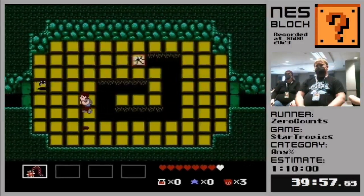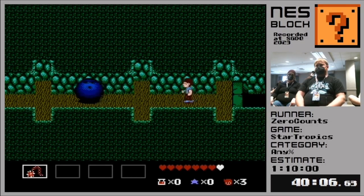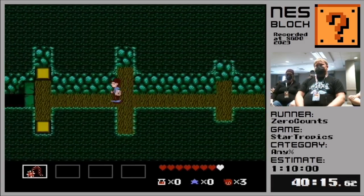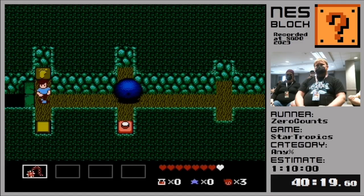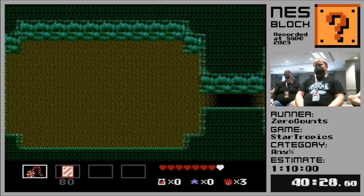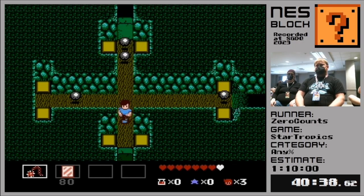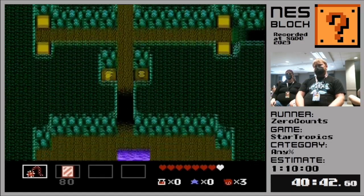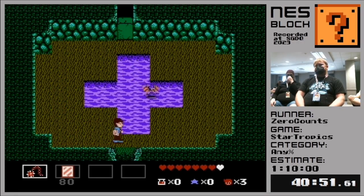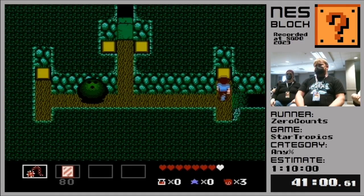We'll go through this hidden passage through the wall, just have to defeat that bat. Don't have to worry about those snakes. We go through this door here and we have more tiles being destroyed underneath our feet. And we have a giant bowling ball. I tried to do something called the blue bowling ball skip there - basically I could get ahead of the ball and save a few seconds, but unfortunately the buffered movement didn't work out, so we're just going to have to do it the other way.